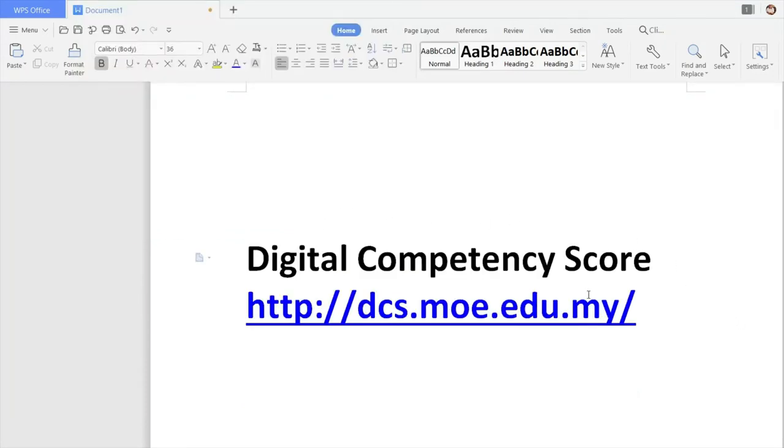Digital Competency Score — how do you get there? This link will be sent to you by your teacher. Otherwise, you can write this down and type it in your URL bar and then press Enter. The link is: http.dcs.moe.edu.mine.